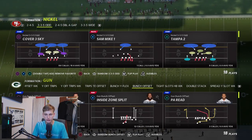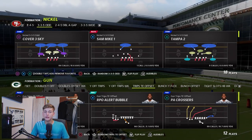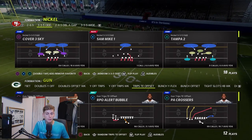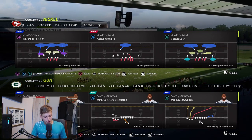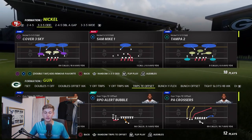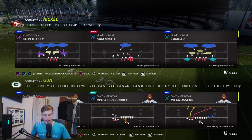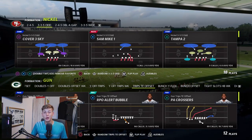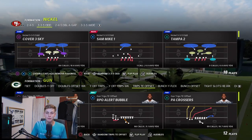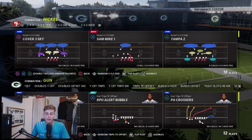I'm not in my beloved Gun Bunch or Gun Bunch Offset for this video. I'm going to start by making a mini scheme out of Trips Tight End Offset — I absolutely love this formation. It became a little more popular at the end of last year and it's really creative. The philosophy here is different from Gun Bunch, where you just pass all over the field. In Trips Tight End Offset it's very much a combination of the run and the pass game that makes this offense successful.